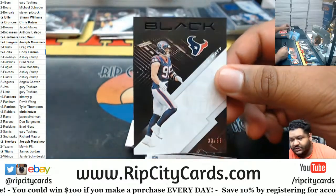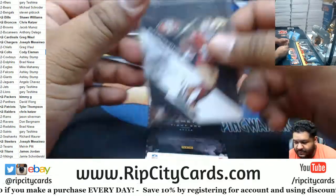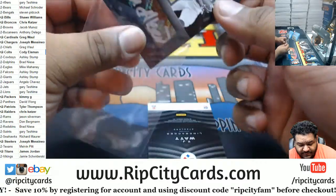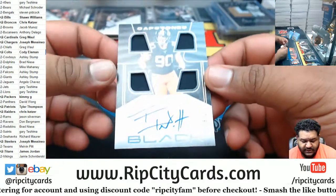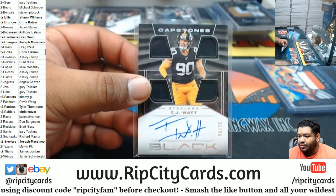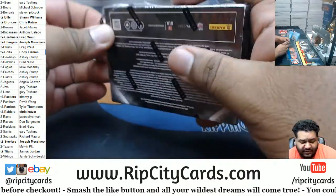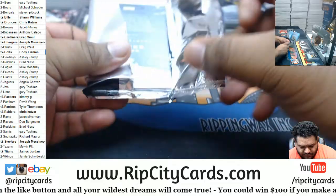JJ Watson 99, Texans. Brandon Aiyuk, Niners rookie. Cole Kmet for the Bears, relic to 125. Cam Akers to 189, RPA, Rams. We got a TJ Watt on-card auto — Capstone. Very nice, JMS, doing pretty well for himself. But I know he wants a Claypool and I know he wants a Herbert, and we gotta hit a Burrow auto and a Tua and lots of other hotties.